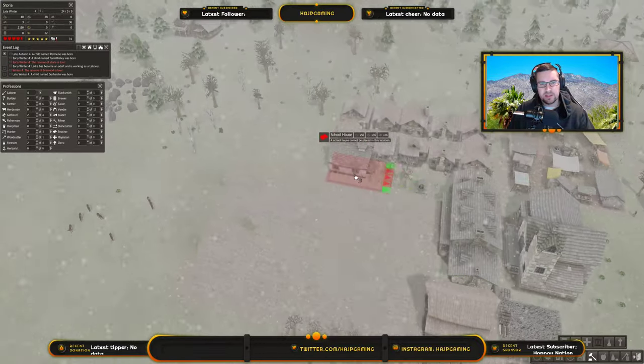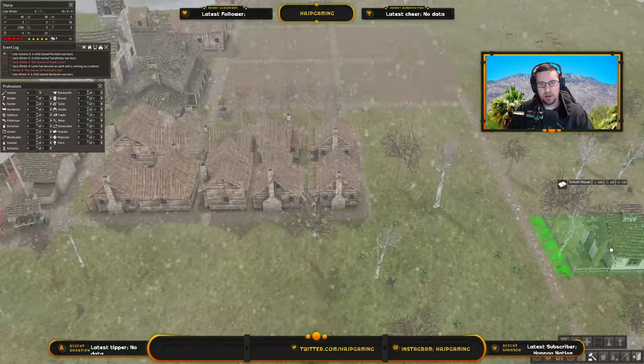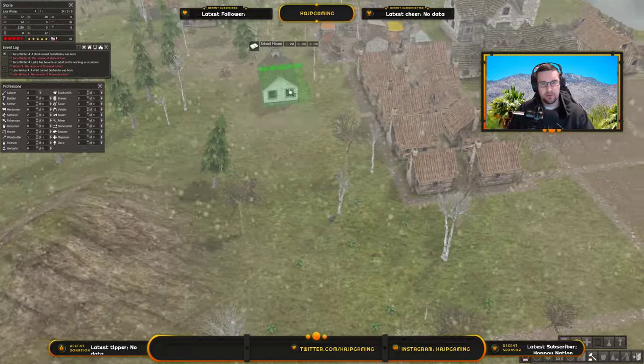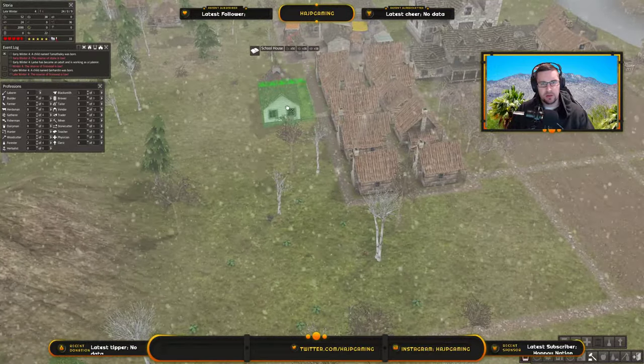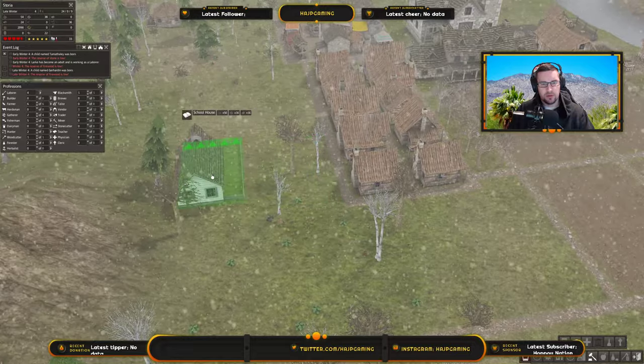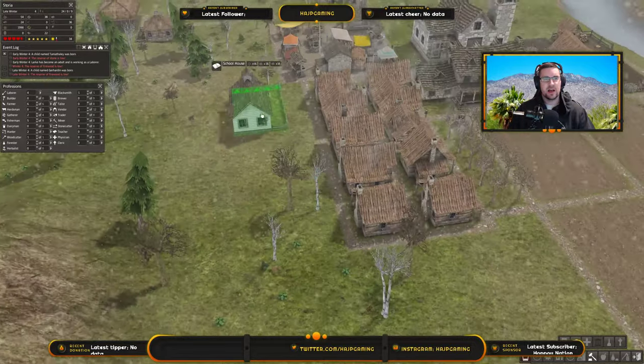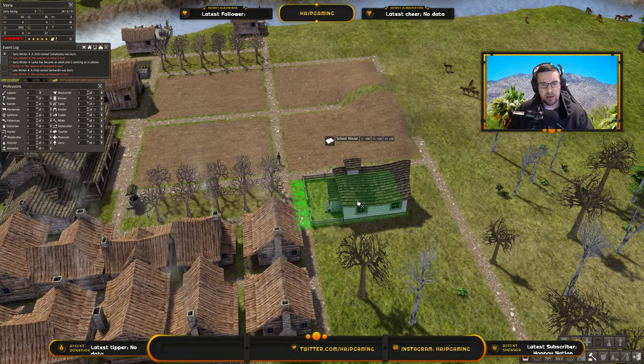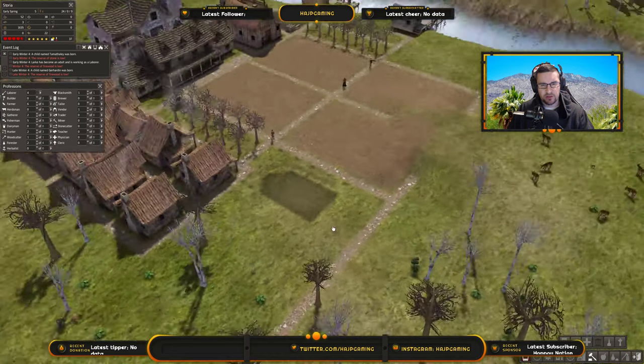Let's start building some new stuff here. A school — I guess I could build a school somewhere over here, because these are going to be all the houses over here. I'll probably have another row here, a road, and another row — so maybe four rows of houses right by the market. So at the end here I'll put a schoolhouse — 50 logs, 16 stone, 16 iron. It's really not that bad.